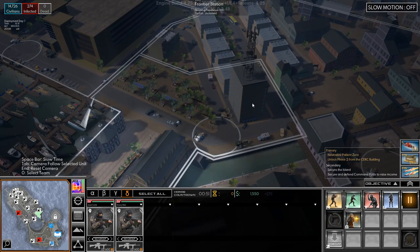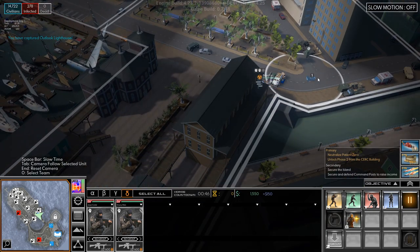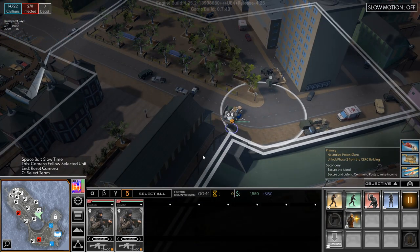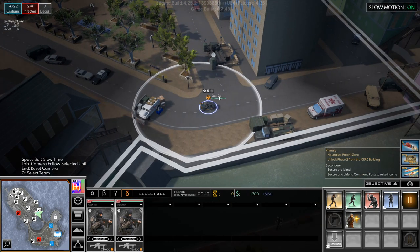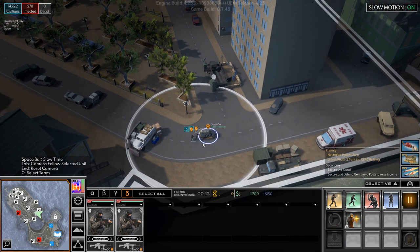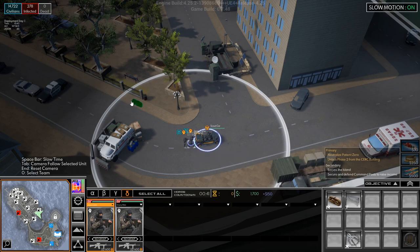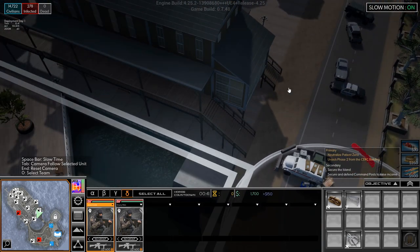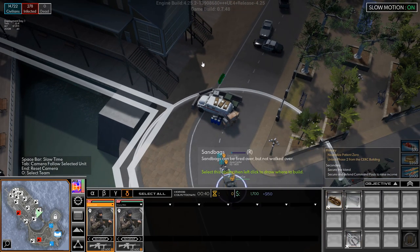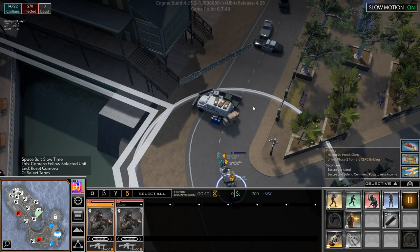We'll take all these as fast as we possibly can. Scout car — there, okay. Now we have taken the other two as well. Do they have to dismount to start taking it? I guess they do, maybe. You start setting up sandbags — not there apparently. Sandbags. I suppose we can set it up like that.